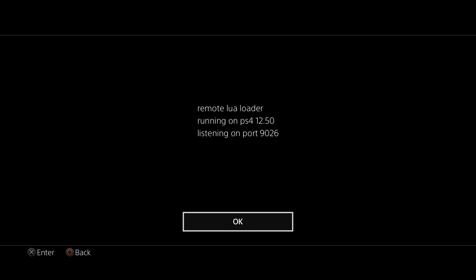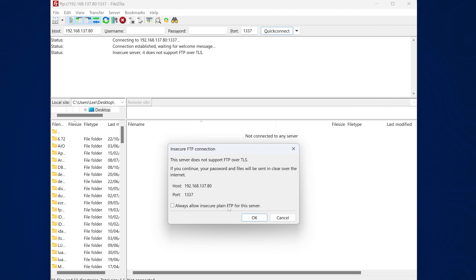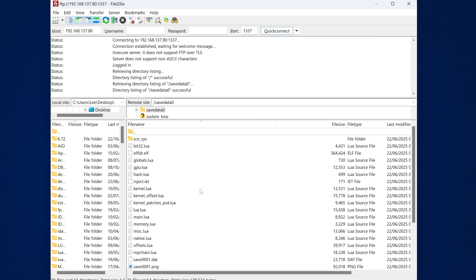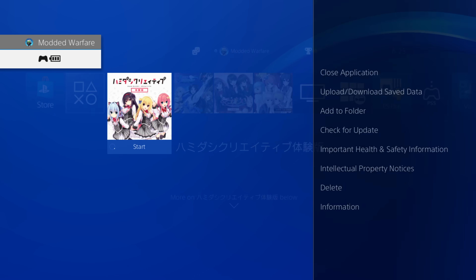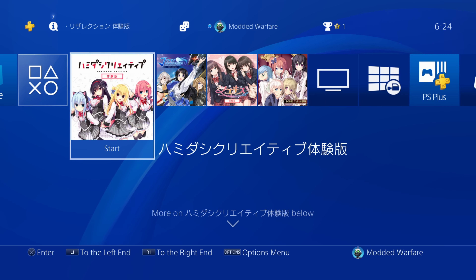Loading payloads like the homebrew enabler requires a kernel exploit, which is what's missing to jailbreak higher firmwares. What we have here is what's known as an entry point — it can be used to trigger any future jailbreaks that come out for the PS4 or PS5. Having this available now means that when new jailbreaks are released, we can potentially use these demos to load them.